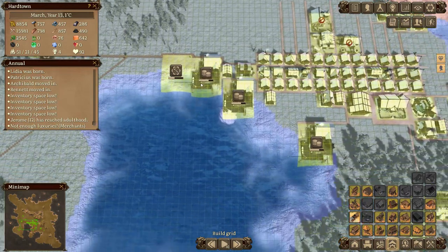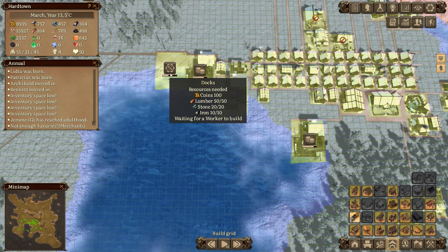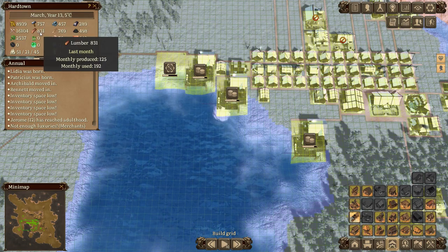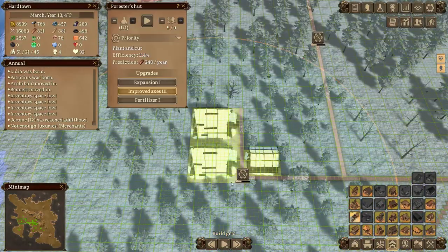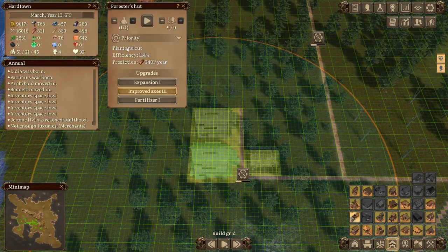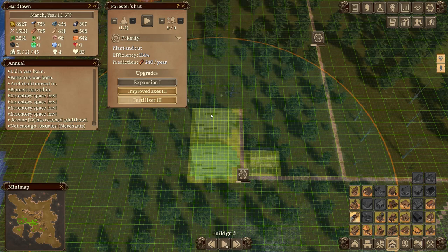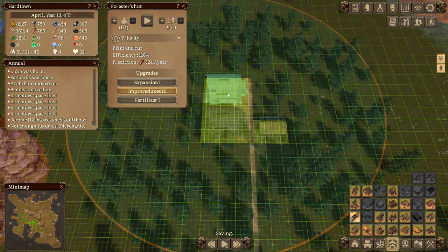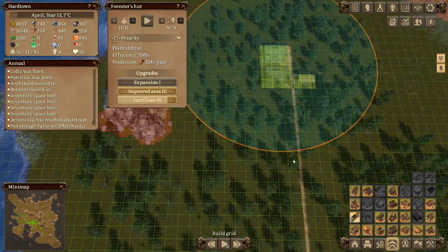We're just waiting for things to get built. Now, somebody left me a comment saying as soon as you've changed these to plant and cut - because they were on cut originally - you should do the fertilizers. That's a good point. Let's do the fertilizers - that might help the situation a little bit. One, two and three.